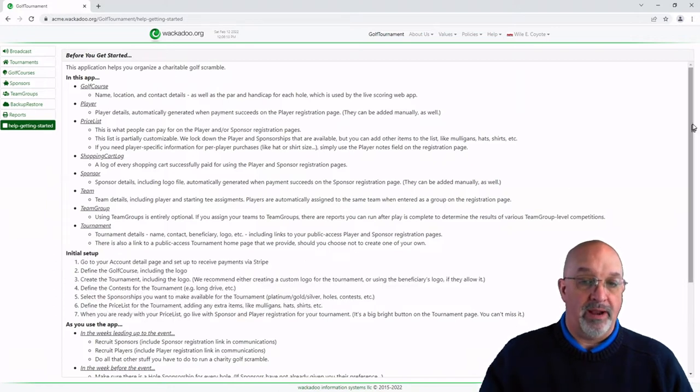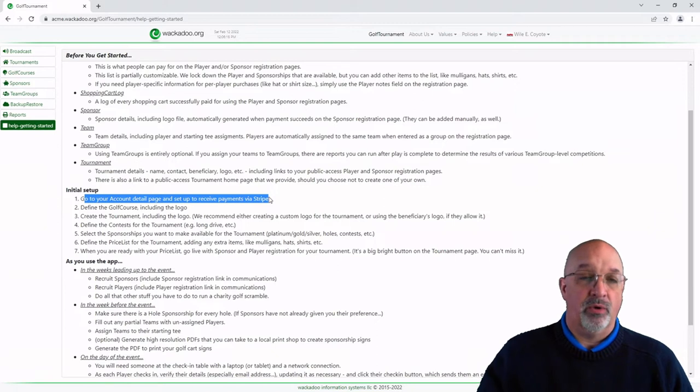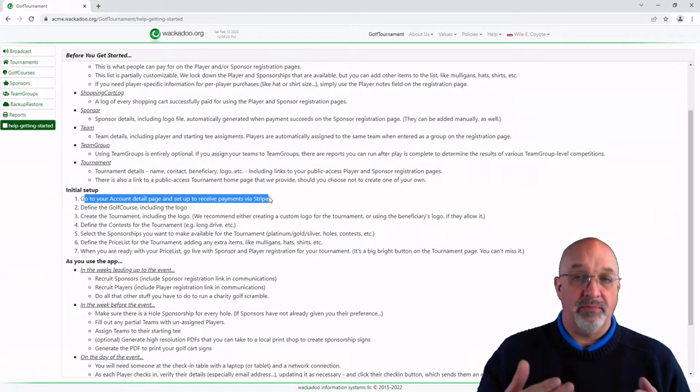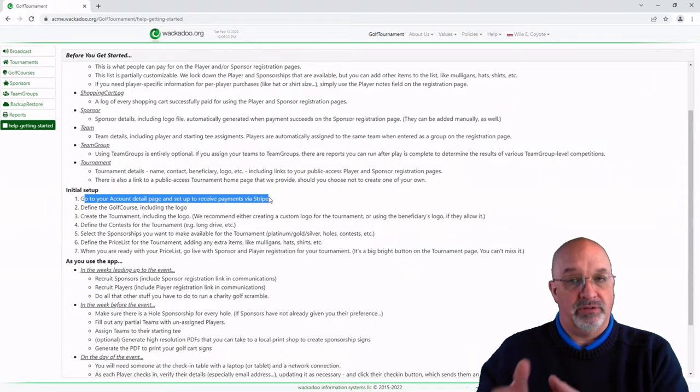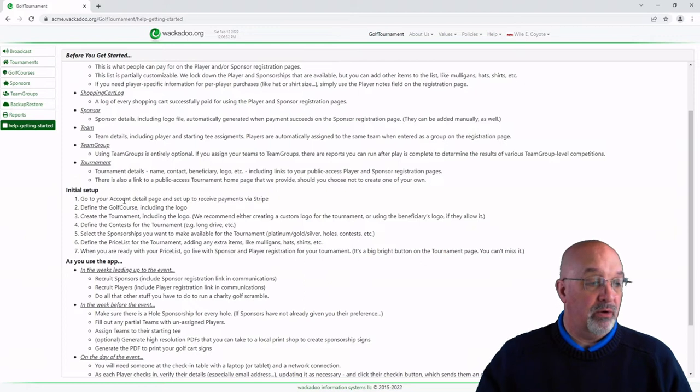We read this page — all the information you need about what we do and how to get going is here. We're not going to read through the description of all the entities in this application, but we are about to go through all of these initial steps. That's what this video is for. We've already pretended to do the Stripe setup step. When we get to the point where we need to actually have the Stripe connection, we've got another account we're going to use for development testing that's already pre-populated.